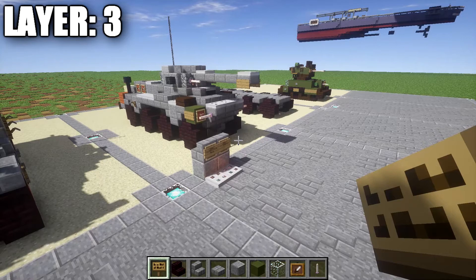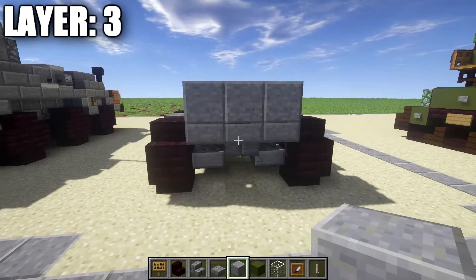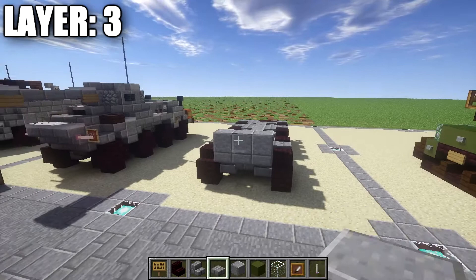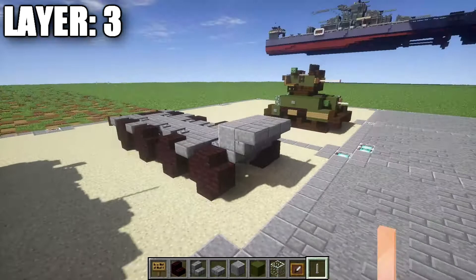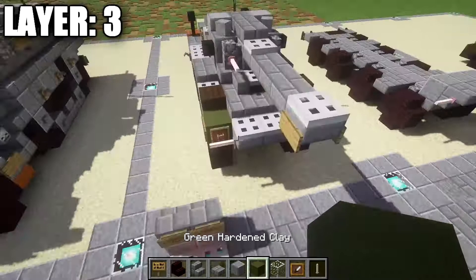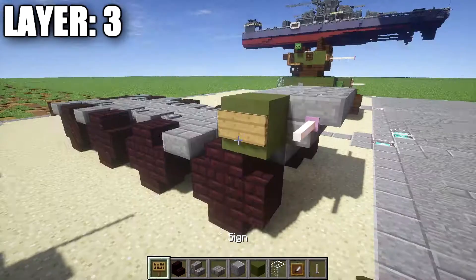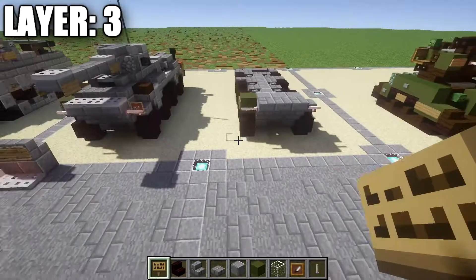For Layer 3, we're going to start off at the front and place down a row of three polished nanosite on top of the stone brick upside down stairs and the two stone brick top slabs on either side. Coming off those three blocks, place down a row of three upside down stone brick stairs, followed by an end rod on either side. With that done, place down a stone brick slab on the left side of the vehicle. If you want to add detail, you can place down a green stain plate block with a sign on the side of it — this is optional cargo strapped to the side.